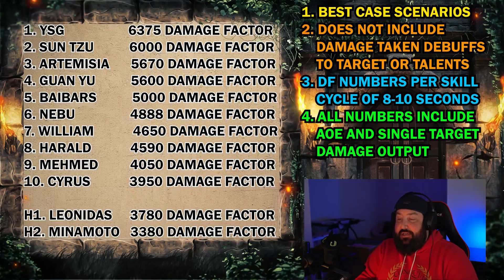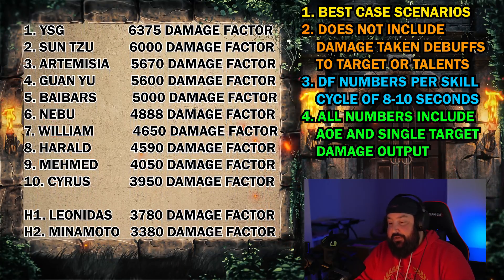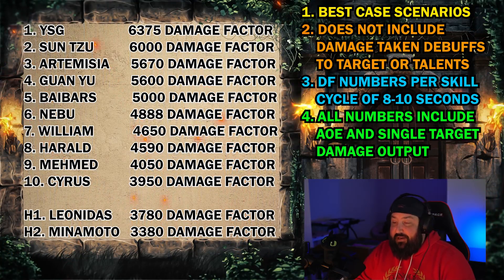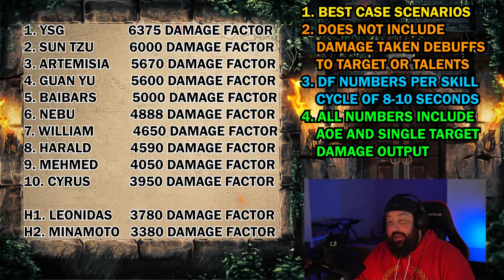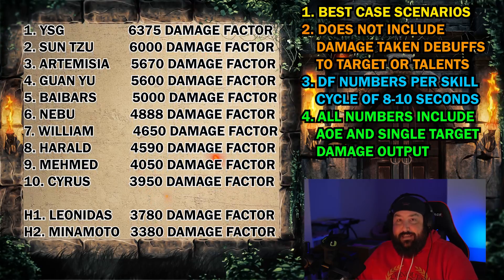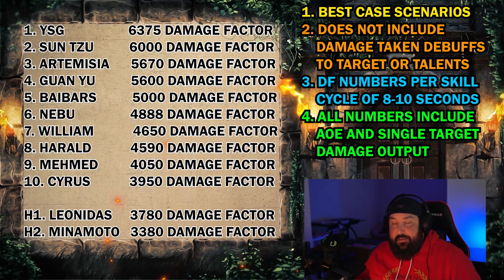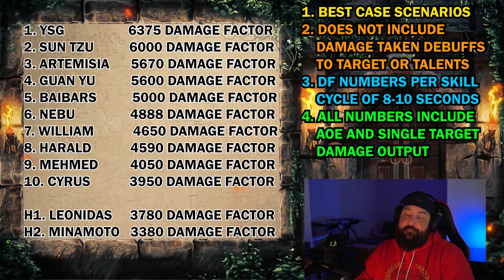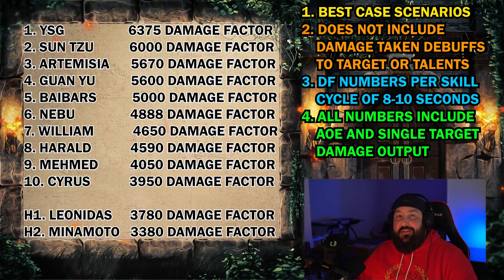To recap: number one is YSG, number two is Sun Tzu — the epic commander we all know and love — number three is Artemisia, number four is Guan Yu, number five is Baybars — another epic commander in the top 10 — number six is Nebu, number seven is William, number eight is Harold, number nine is Mehmed, and number ten rounding it out is Cyrus. That's the top 10 for most skill damage output per skill cycle — self-contained, no buffs from pairings, no target debuffs factored in. Just what each commander provides by themselves. I hope you've enjoyed the video. See you next time. Cheers.